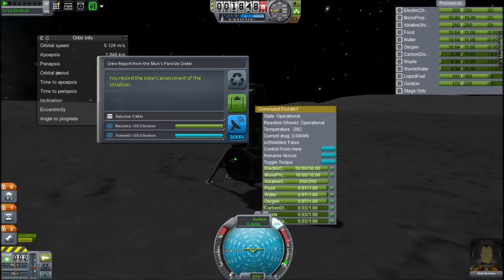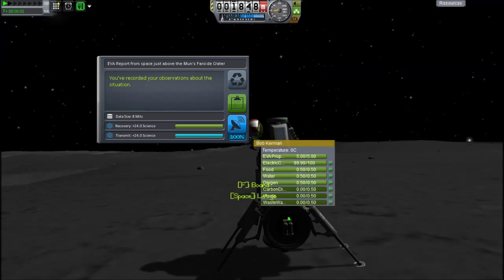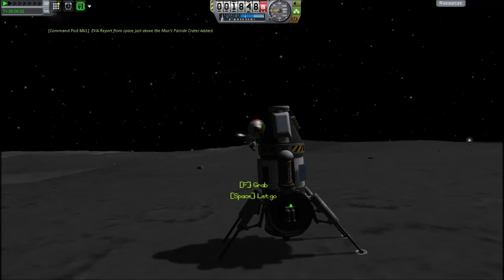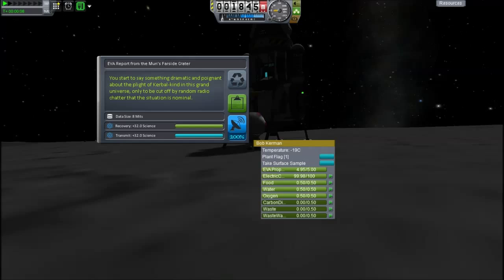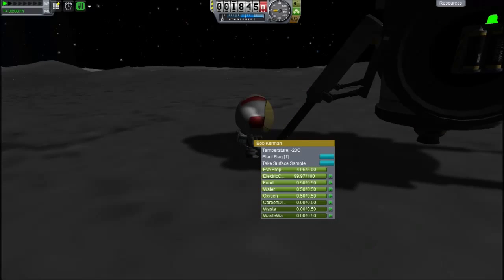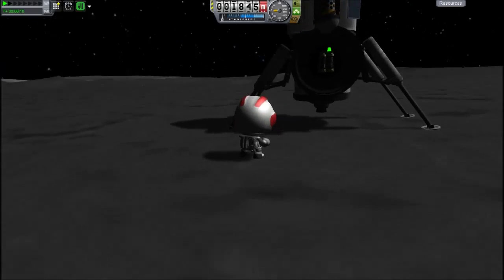We'll get our mystery goo — 40 science for that — and 100 science for the materials bays. That's always good. Now Bob Kerman is itching to get out. He's scribbled down his observations inside the cabin and he'll grab an EVA report flying above the moon, then store that. He must jump to the moon because we haven't unlocked ladders yet. We're now on the surface and everything is wonderful, so we'll take an EVA report, getting 32 science, and grab some of that moon dust — there are large concentrations of melted something.